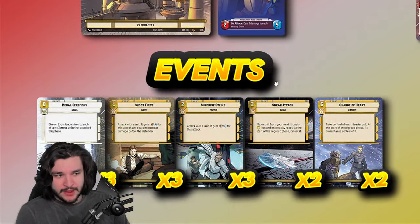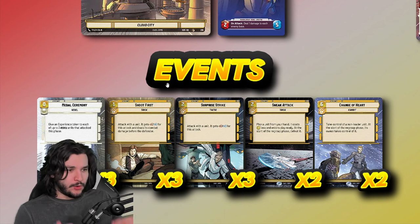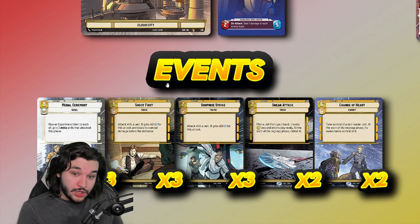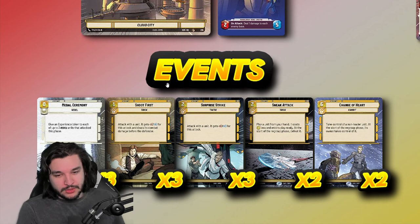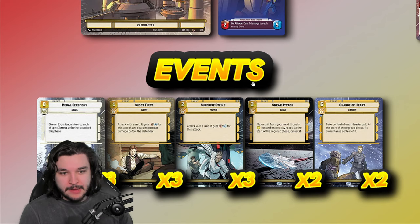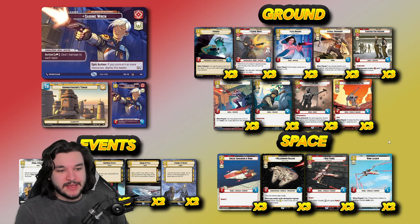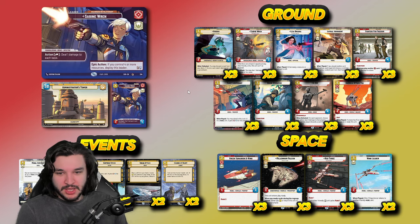That wraps up the main deck. There are many variations you could run with the events depending on your meta — you can run less Shoot First and add Waylays or more tempo-oriented plays. Three copies of Shoot First in the main deck works really well against aggro decks since you keep your unit and kill theirs for a cheap cost. The ground and space units are mostly what you want, though you can vary the copy counts. Less Metal Ceremonies, less Sneak Attack, etc., are all options.